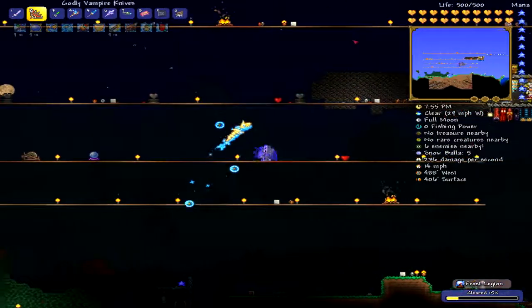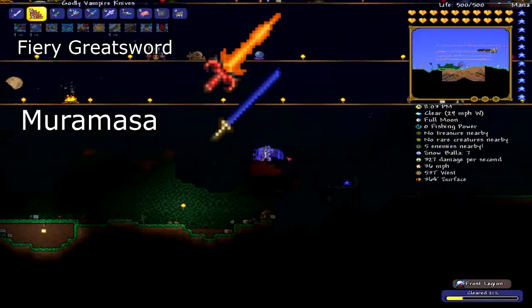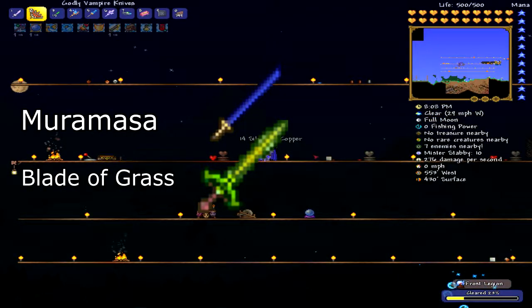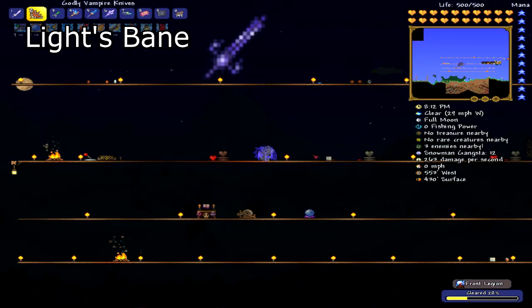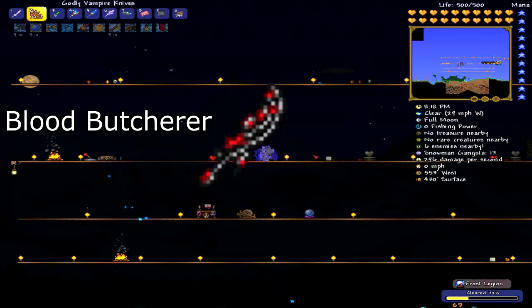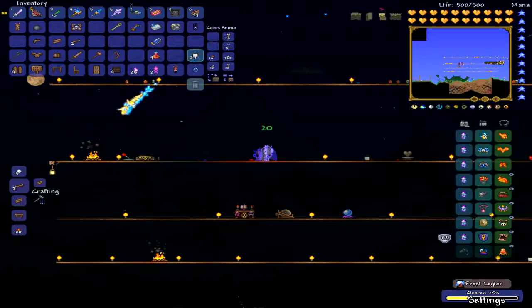So this sword, you need four other swords to craft it. You need the Fiery Greatsword, the Muramasa, the Blade of Grass, and then either the Light's Bane or the Blood Butcher. Now if you're getting the Light's Bane, you're going to have a Corruption World, and the Corruption World is a purple biome in your world.